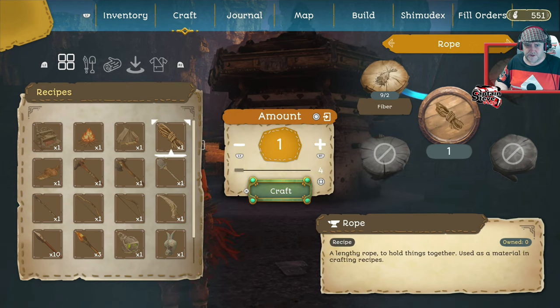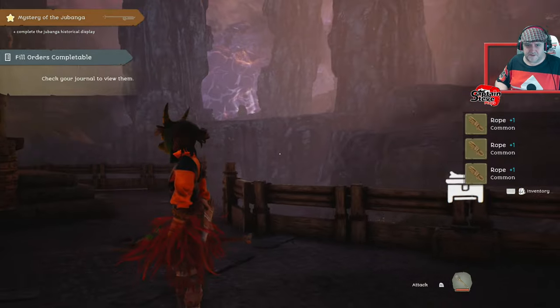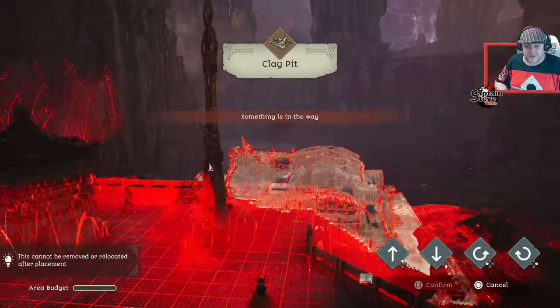Let's see if I can actually craft the rope still. I can craft rope still, which is a surprise! We only need three - craft. Lovely jubbly. That's the first step I suppose. So if I go to build, I can put this down right now if I wanted to.